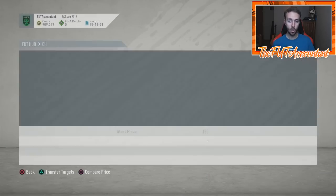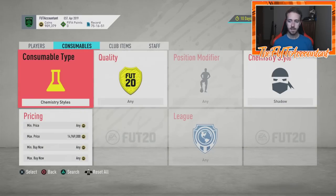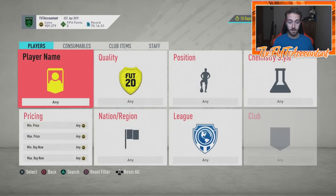I got one — wow, I did not think I was going to get a shadow there for 5k, but I did. We're going to send that to the club. It is hard to buy shadows though — they're basically extinct at 5k. That is exactly why this trading method works really well, and it works for all budgets.